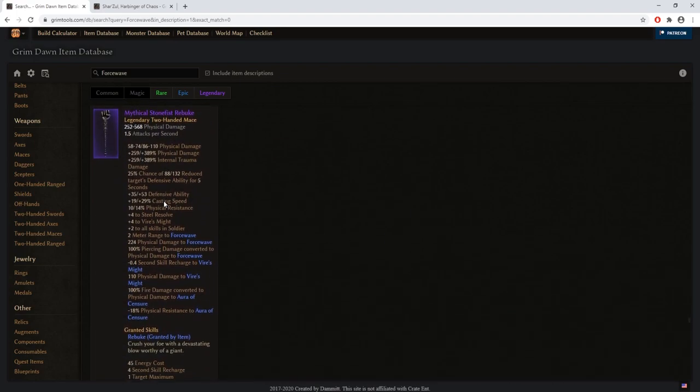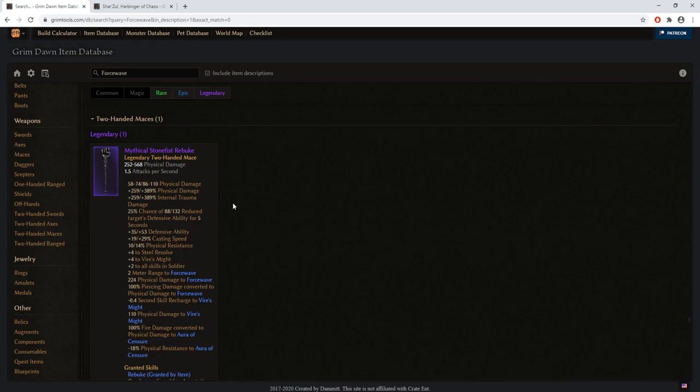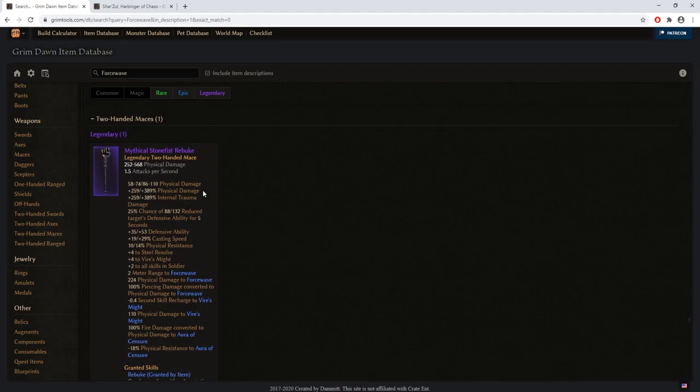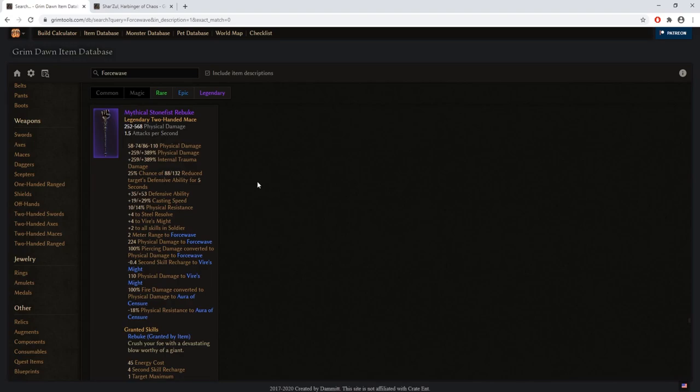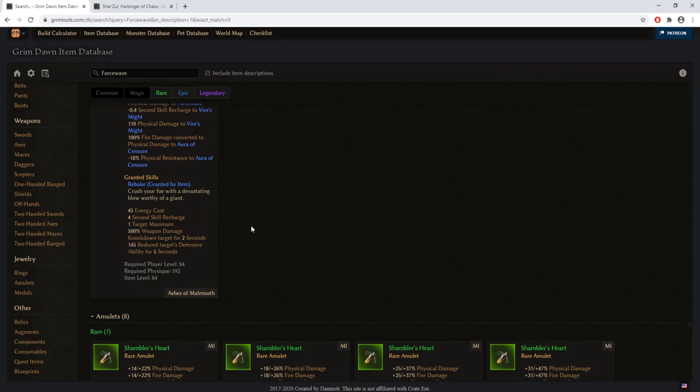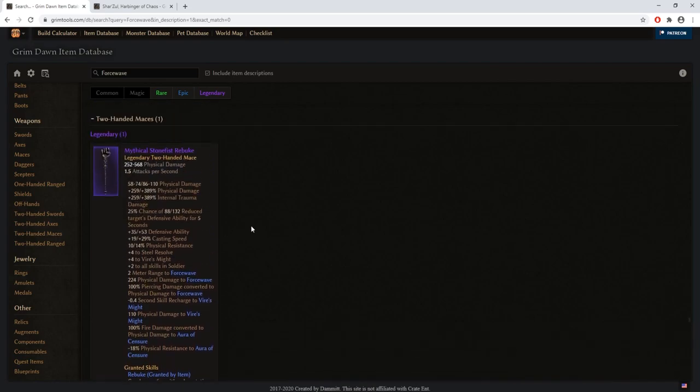The one legendary I strongly suggest you look for in the end game is of course the Mythical Stonefist Rebuke. This is by far the best-in-slot weapon for two-handed force wave. It gives huge bonuses to your offensive stats, plus two to all soldier skills, empowers your force wave enormously, reduces enemy defensive ability, and also provides additional range. In my personal opinion — and in the opinion of other players — there is no better alternative for a two-handed force wave build.